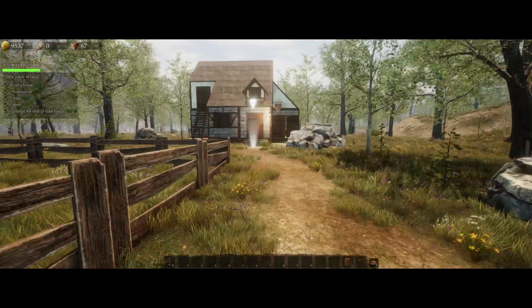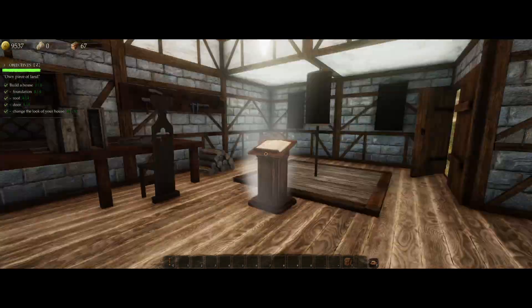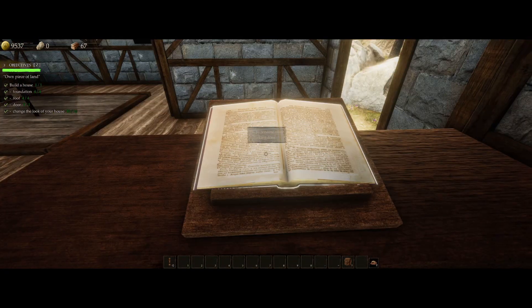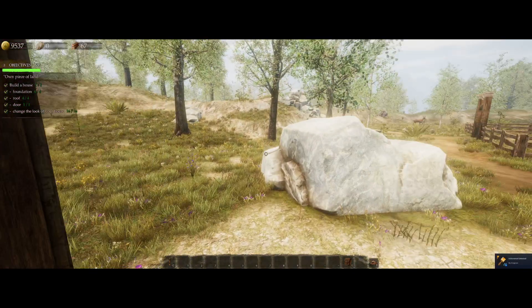We've got a new objective - a workshop! Use it to change the name of your town, create your own banner, or unlock new furniture. We'll go in and have a look. There's a few things we can do - we can unlock new furniture, customise my banner, I can rename my kingdom. We can do all sorts of backgrounds here, change my symbols. Let's have a lion! Change my frame - yeah that one. Change my colour. That's my banner - my background colour I can change as well. That's pretty nice, I like that.